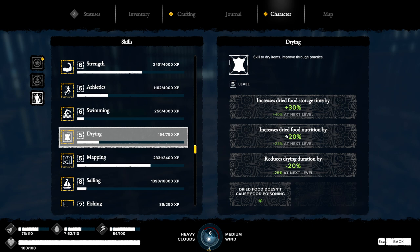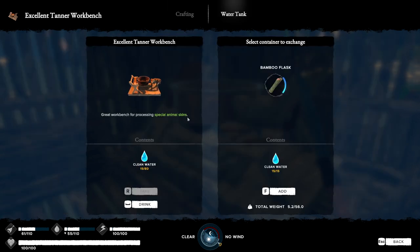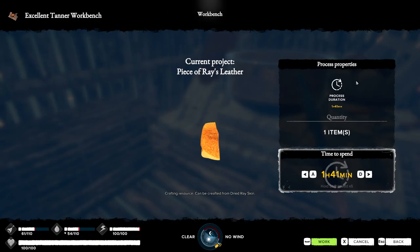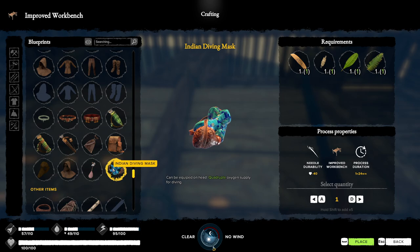It's the next day and the skin is ready, which means we can pop it in here. With the water we've put into the water tank, as well as a piece of bark that we need to get real quick, we can now make ray leather. The next step is pretty self-explanatory — we need a tendon and two leaves. Then on the improved workbench, you can make the Indian Diving Mask.